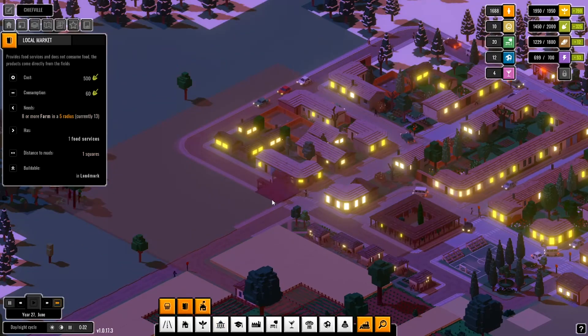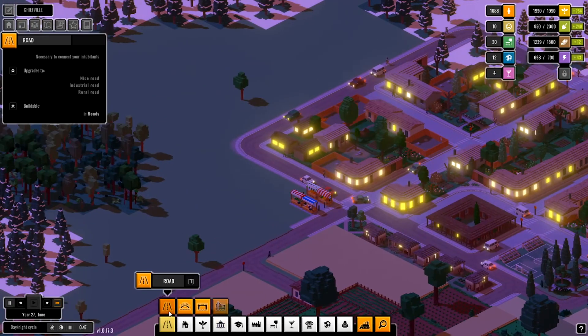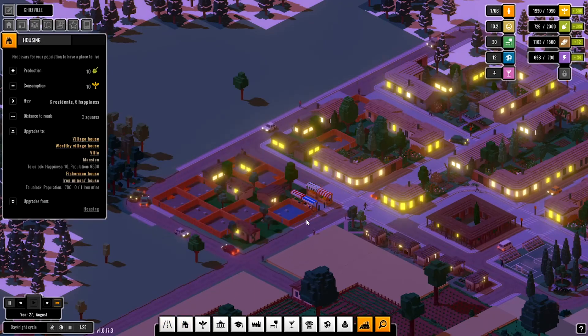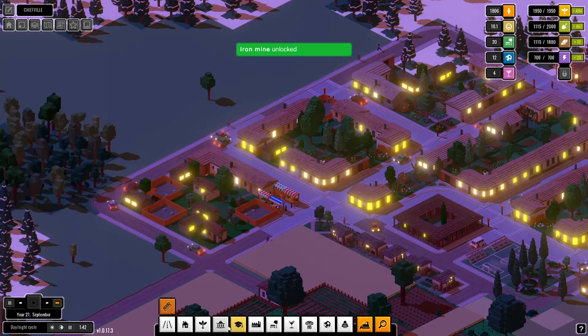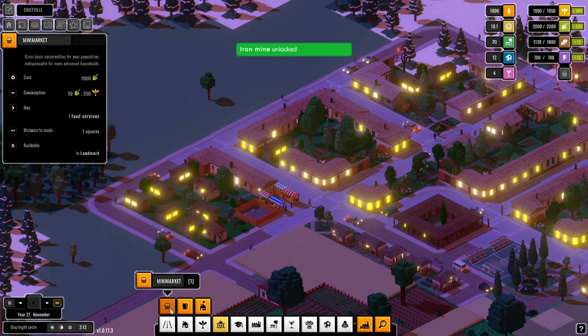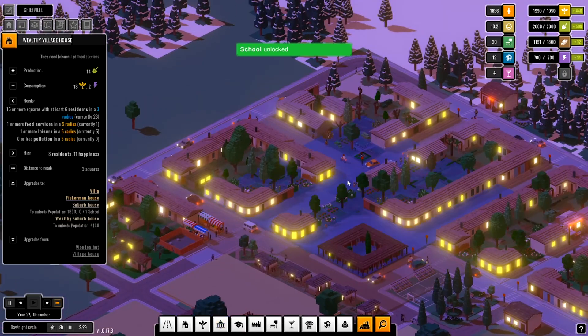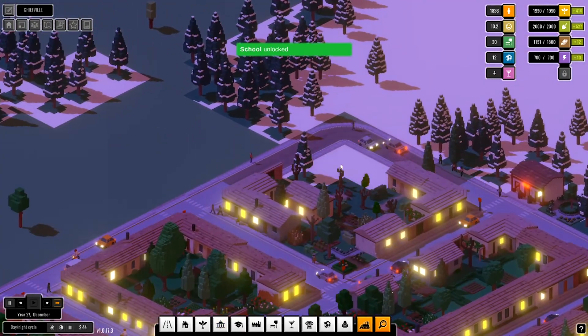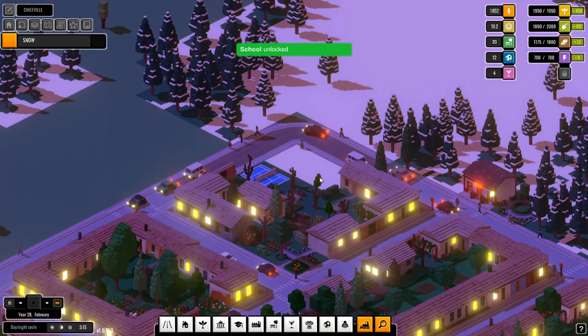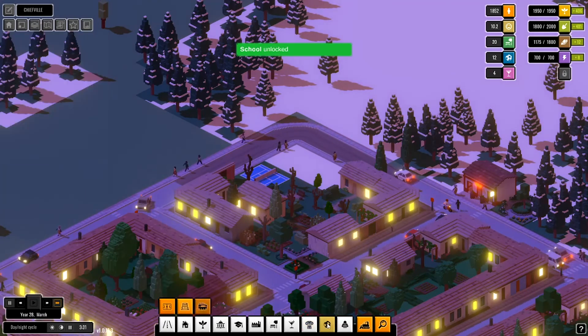Now I'm gonna use the local market. What the market does — it distributes food to places where they don't have food. But if you have the opportunity to actually build a multi-sport court...